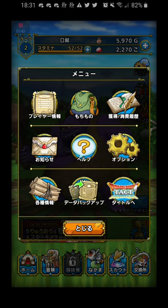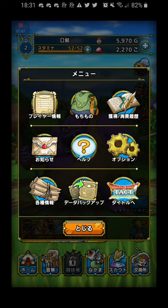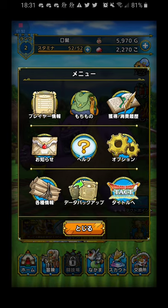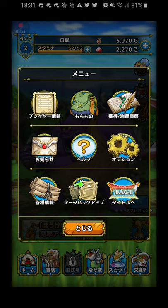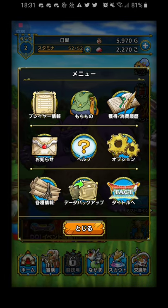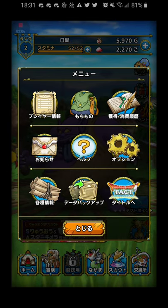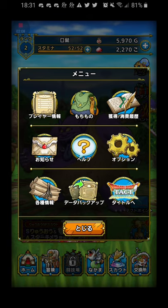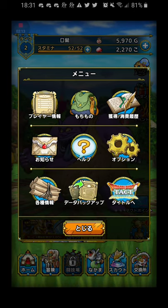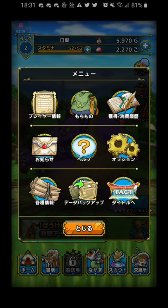You can sign into your Square Enix Bridge account and back up your data there. I believe you can use an English Square Enix Bridge account on the Japanese version. You can make your account from there. When you go into account creation, it will auto-detect your language and be in your native language, so you don't have to worry about creating an account in Japanese. The last option is just to go to the title.